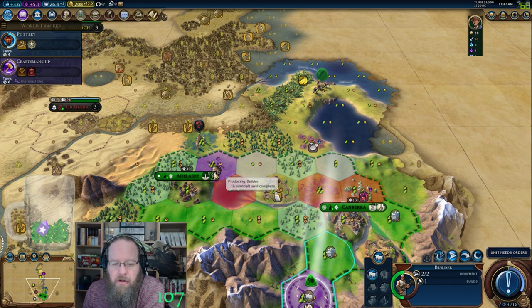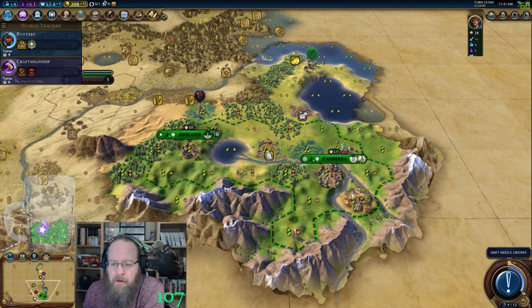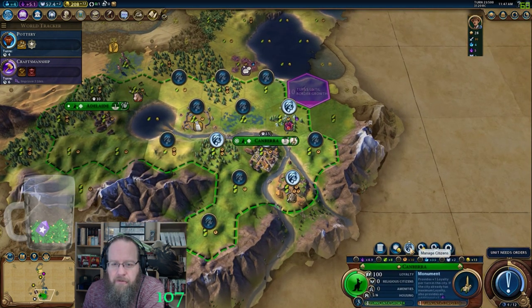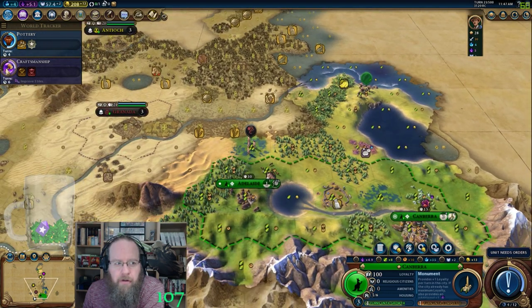My thought was I was going to get a builder here and work the horse so I could turn that off. I'm going to eat this for the population, which I think is more vital at this point. Then I'll turn off craftsmanship in a couple turns and work with that.